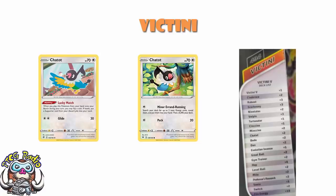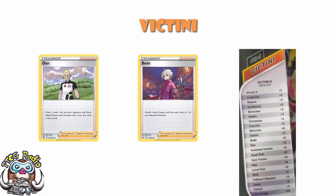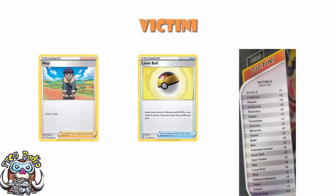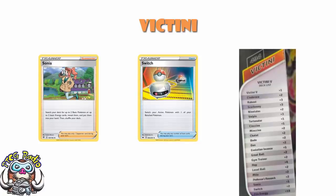Moving over to the Victini deck's trainer line, it's very similar to Gardevoir's. We've again got Beanie, though two copies rather than one. Two copies of Dan, one copy of Evolution Incense rather than two — which is a little sad, it's a good card. Two copies of Great Ball, two copies of Gym Trainer, four copies of Hop, two copies of Level Ball. We then add in two copies of Milo, which isn't seen very often. You discard up to two cards and draw two for each discarded — it's a little bit of draw, not terrible but not great. Two copies of Professor's Research, one copy of Sonia, and two copies of Switch.